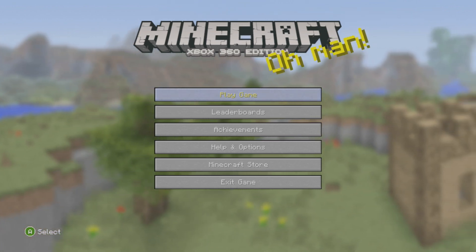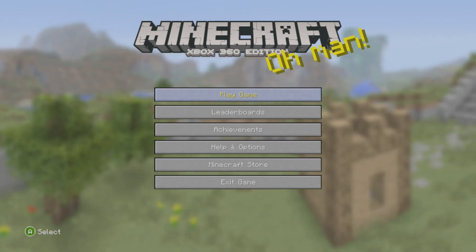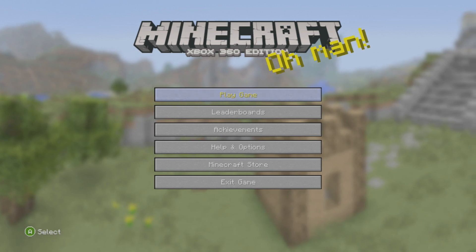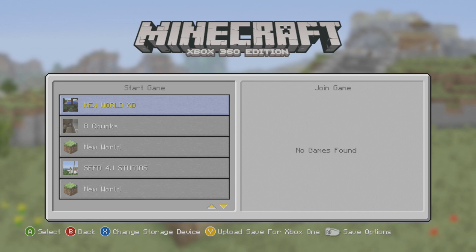You do have to go from one console to another, so if you're having to unplug wires, this can be annoying. You can also only do one world at a time. The first world I'm going to be doing is my world I started on day one of Minecraft, and that is my new world.